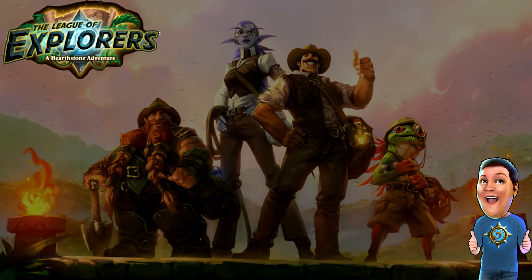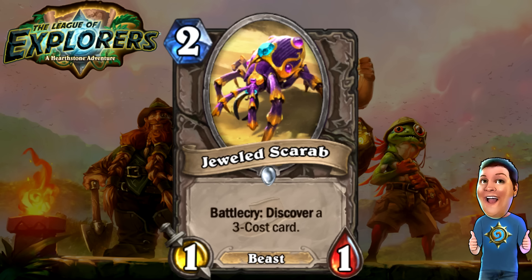Let's go into the neutral cards. The commons first — the Jeweled Scarab. Two cost 1/1 Beast. It is a Beast, so Hunters may use it. Battlecry: Discover a three-cost card — either for the class you're using or neutral cards. Very, very nice. I think it will see some play here and there. Hunters and Druids could be using this in their Beast decks. It also works with Battlecry effects, and there's going to be new Battlecry stuff coming out too that could make this very useful.